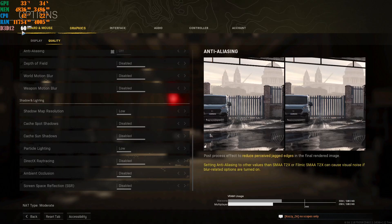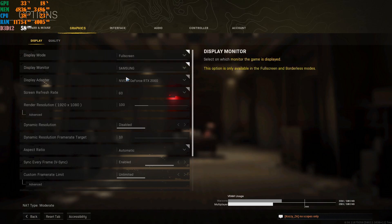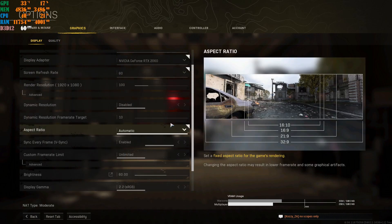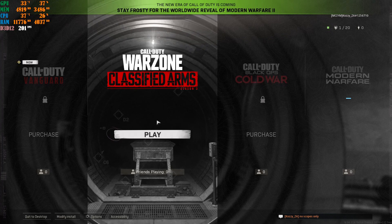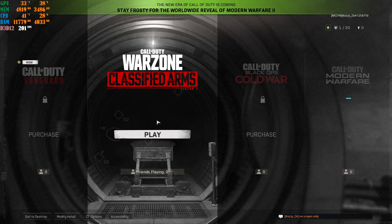As you can see, my FPS was capped at 60 because V-Sync was enabled. I go to Display, disable V-Sync, click Apply, and go back to the lobby. Now my FPS jumped to 201. You can already see an FPS increase just from those small tweaks.